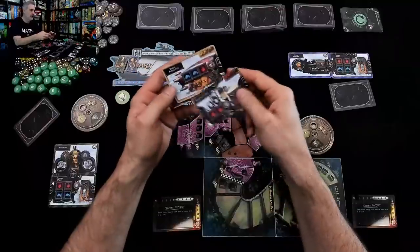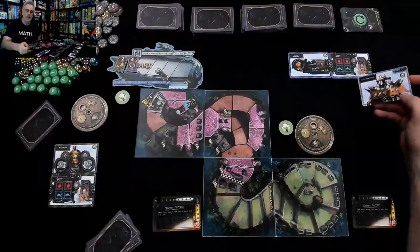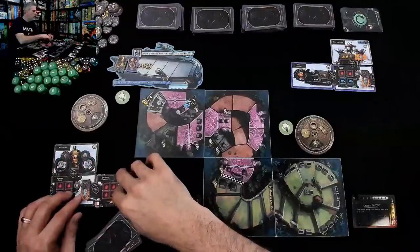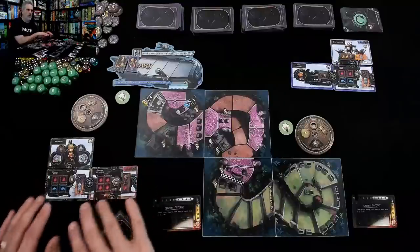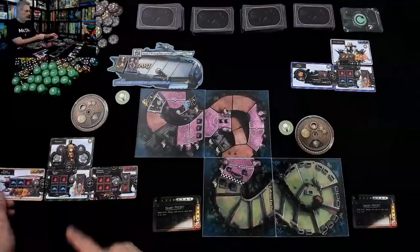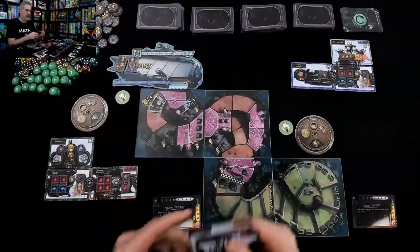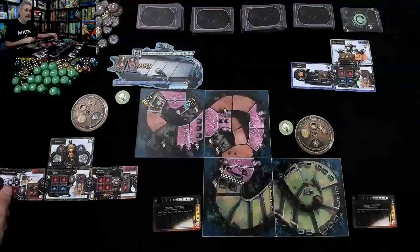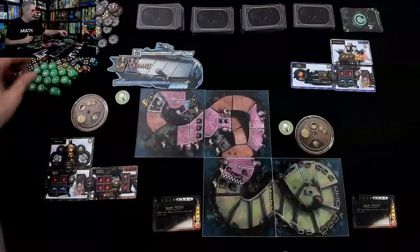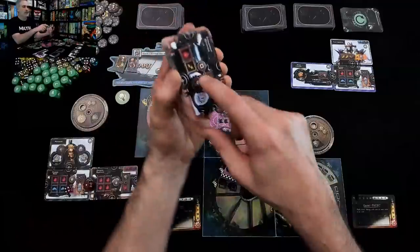The draft continues and I see verne thrusters and a sterling engine. I should mention that when Jen took the electrolyzer she could have trashed it instead to get some resources, but she went ahead and put it on the jalopy. When you put stuff on you are always free to rearrange the cards whenever you want — you're never stuck in a configuration. I could put these verne thrusters on the back, but I need red cards badly so I'm going to keep the sterling engine and trash it to get two red dice.